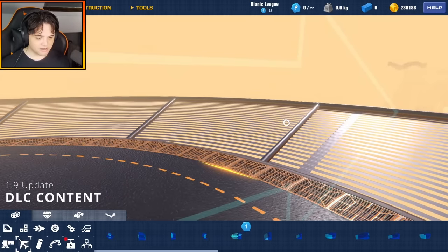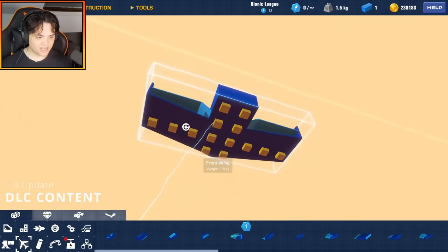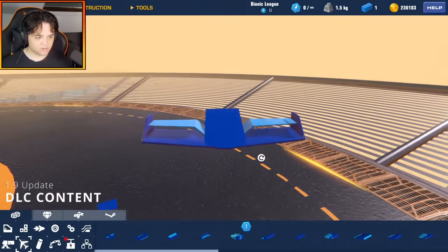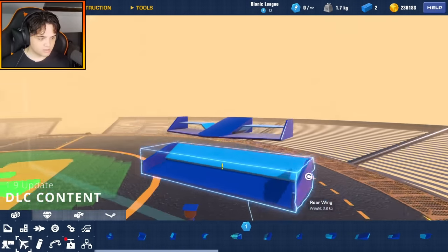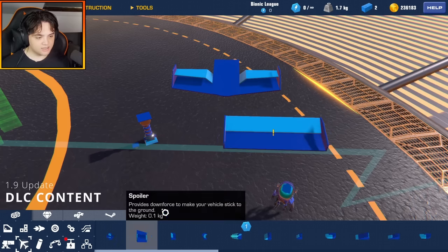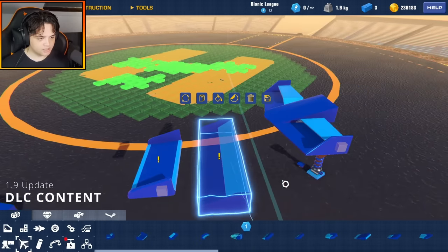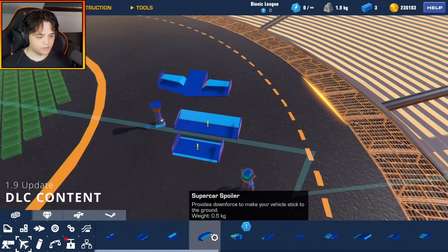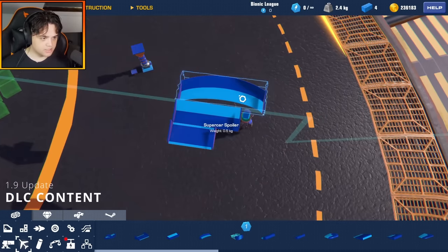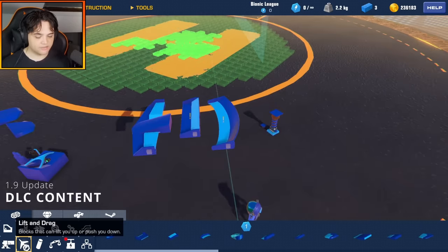Into lift and drag — we've got some brand new spoilers. We have the front wing, which is a nice looking piece definitely for an F1 car. We have a rear wing — another spoiler, this one looks awesome as well. Here's the original spoiler for comparison: the original is about four across, whereas this rear wing is six across. And then we have the super car spoiler — this is the biggest of the bunch at eight across. Three new pieces in the lift and drag tab.